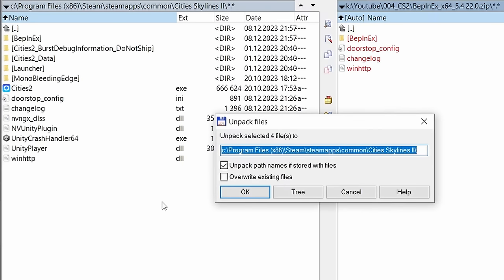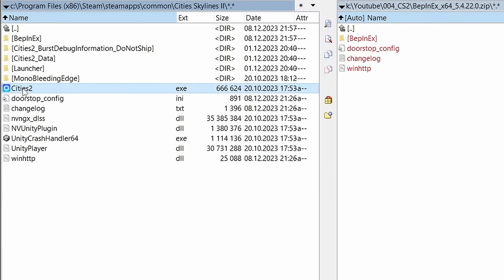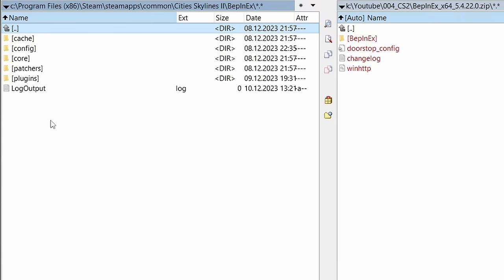If you're on Steam, that would be in your Steam folder, under Steam Apps, Common, City Skylines 2. Then run the game so you get into the main menu and shut it down again. The BepInEx folder should then look like this, and most importantly you will have the plugins folder right here.